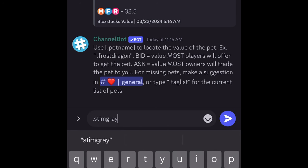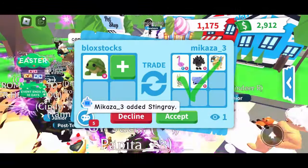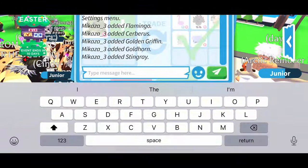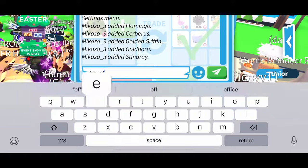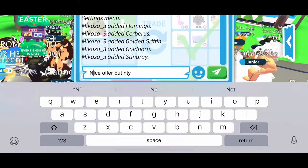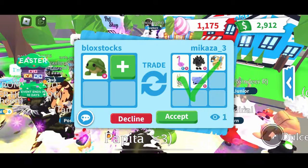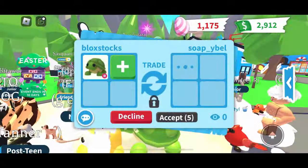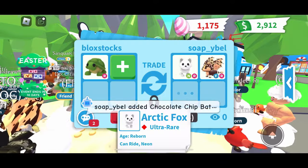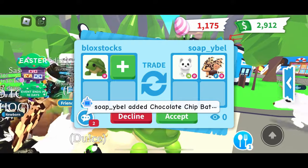They also added a rideable stingray. I don't think the stingray is worth that much — it is a common pet. Let's check: stingray is worth 0.10 points, for a total of 12.6 points for my 11-point turtle. This is considered a win. I'm going to say 'nice offer, but no thank you,' so I'm going to keep looking for better offers.